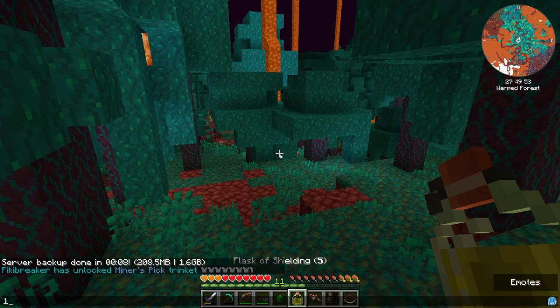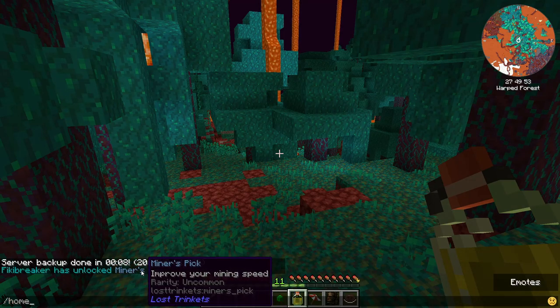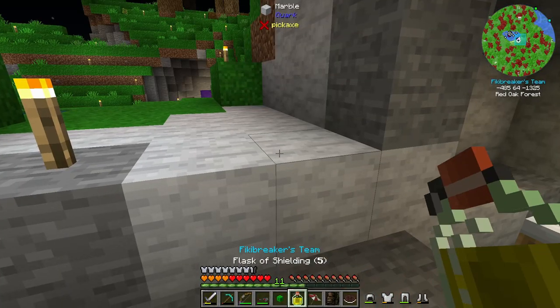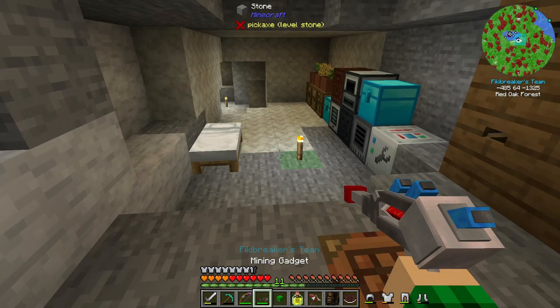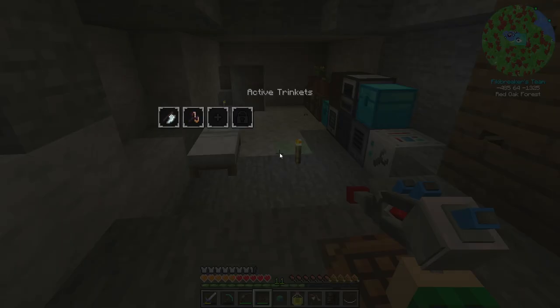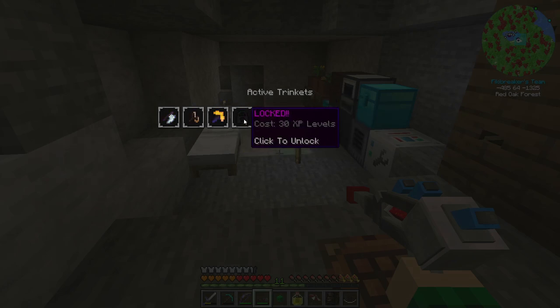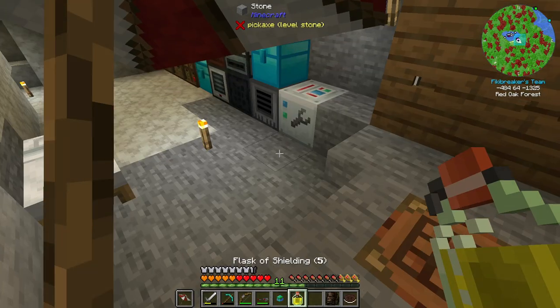I had a really cool idea — if we go slash home, you can also see that I unlocked the miner's pick trinket, which improves my mining speed. I don't know if it scales with mining gadgets, but it is the thing we can activate now. We need 30 levels to get another trinket unlock. So now I need to get sorted with the blaze rods.